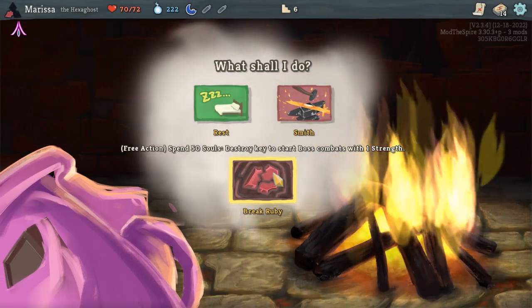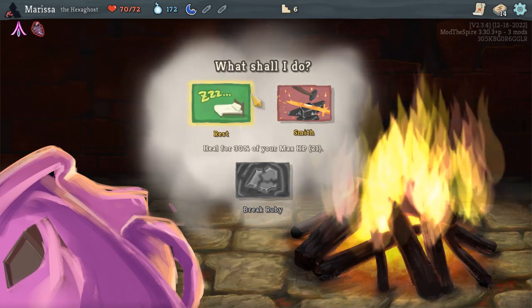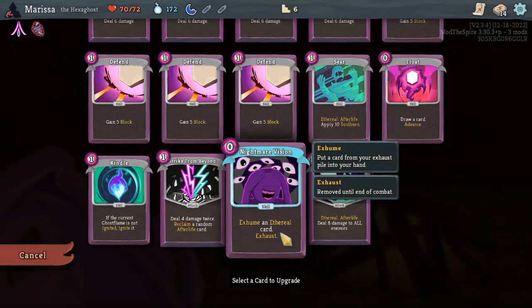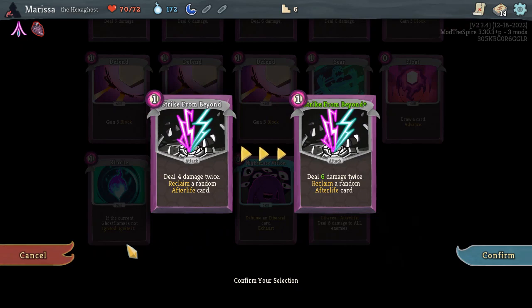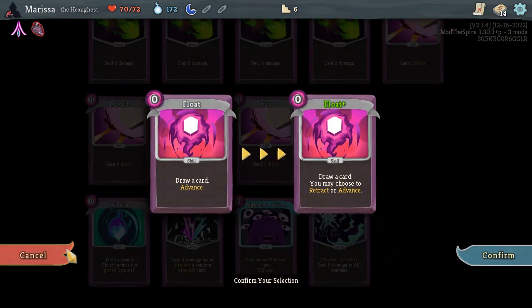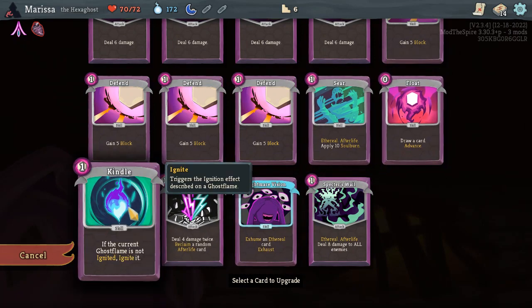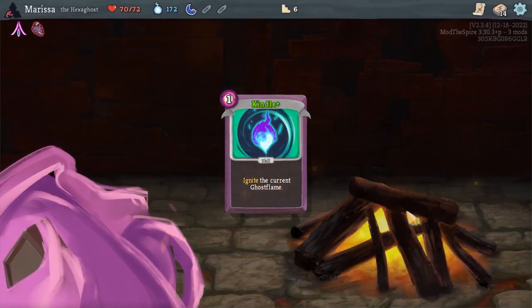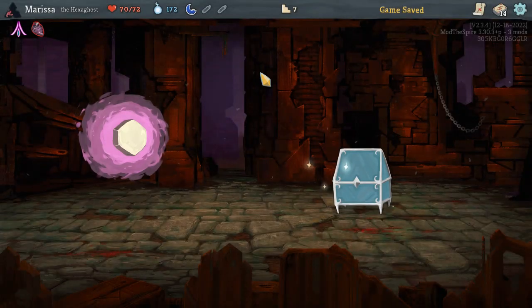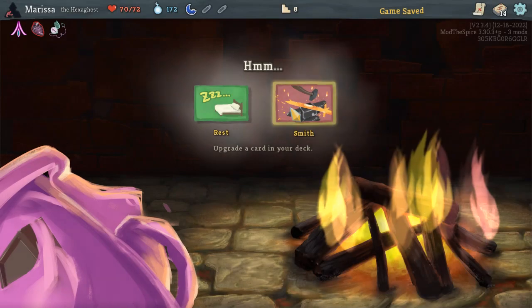I don't want to do an Elite right now. Destroy key to start boss combats with one strength. Ruby heart blessing — start boss combats with one strength. What do I want to smith? Deal eleven damage to all enemies. Exhume two ethereal cards. Deal six damage twice. Ignite the current Ghost Flame whether or not it is already ignited — you may choose to retract or advance. It's so complicated. Apply fourteen Soul Burn. I like this idea of igniting a flame whether or not it is already ignited. This one's also complicated — it's the pocket watch. And I'll smith another card. I like doing big AoE damage.